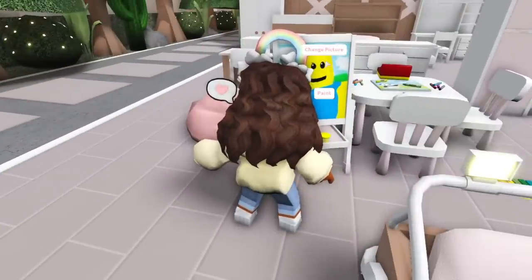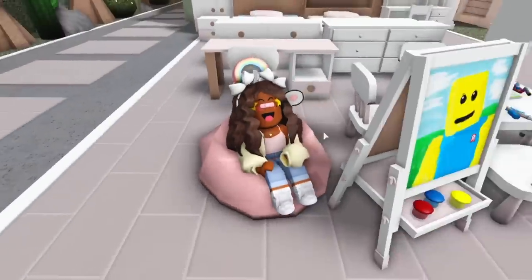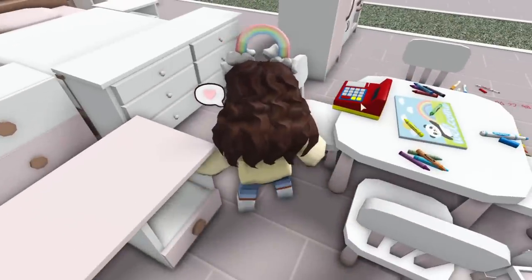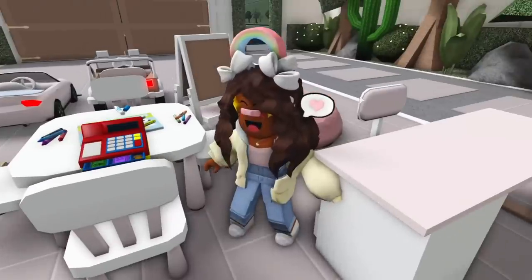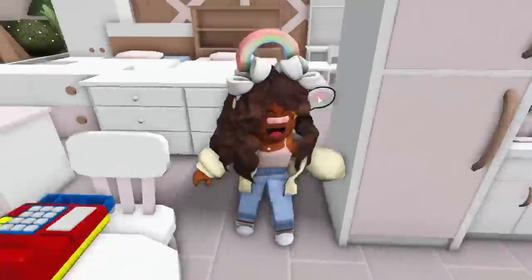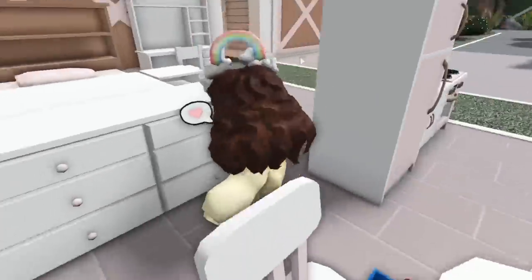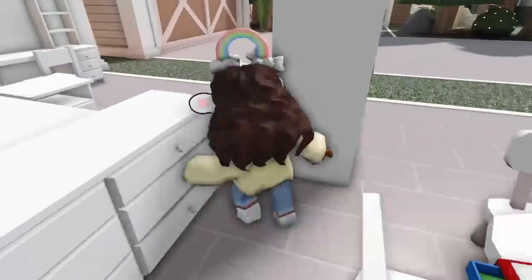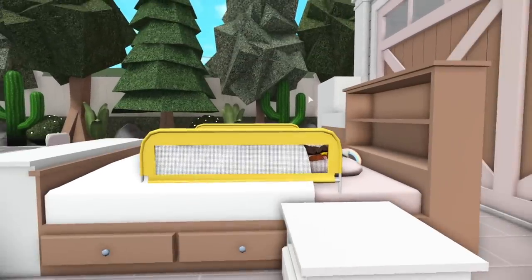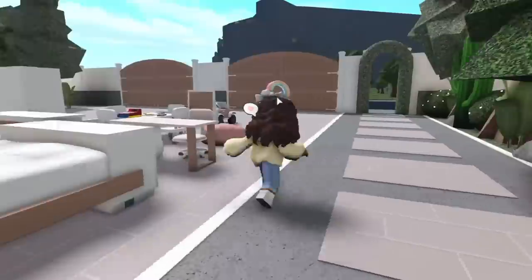The little toddlers can paint at the easel. Here's the bean bag — oh my goodness! And then we can't forget the cash register — it even pops open and there's money inside. Then we have the dresser, which is fully functional. Let's check out these beds — little bars pop up, like the real thing, so your kids don't fall out of bed.